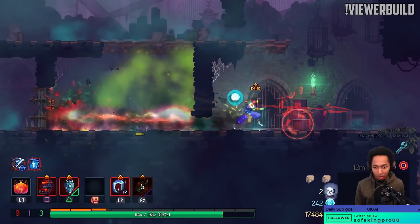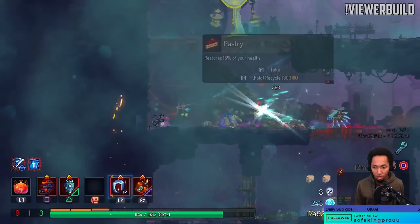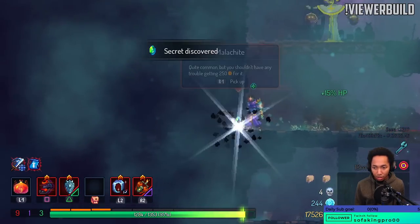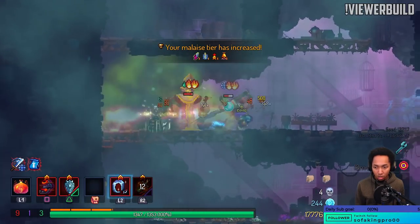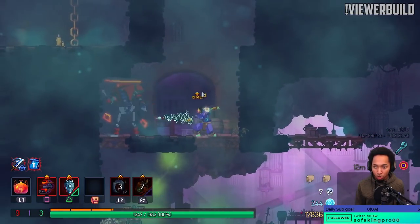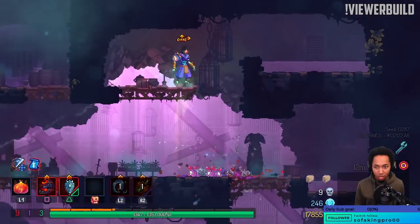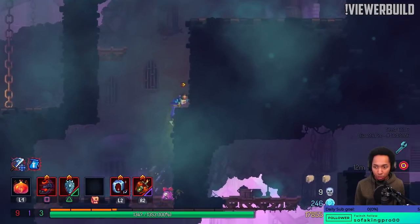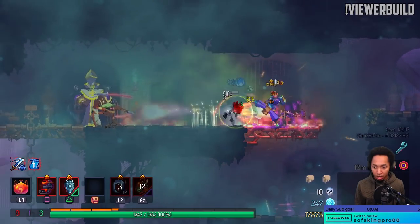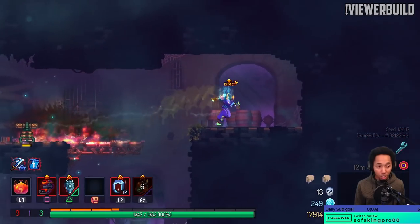Dodge rolled in time. It's super cool gameplay, I just don't know if it's enough to really move the needle. Like if I had Hayabusa Gauntlets, could I have killed them without having to use my brain? That's my thought.